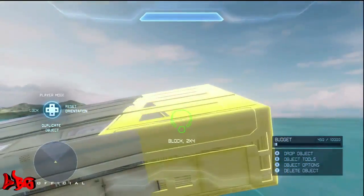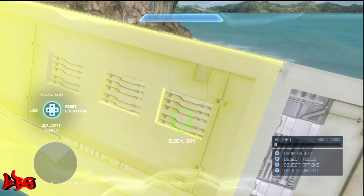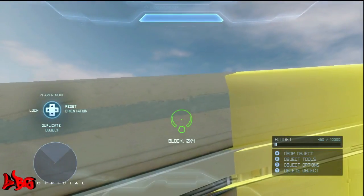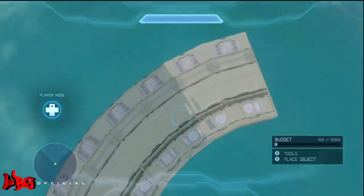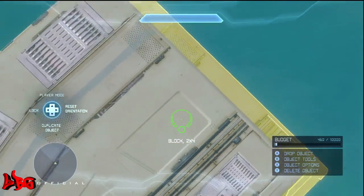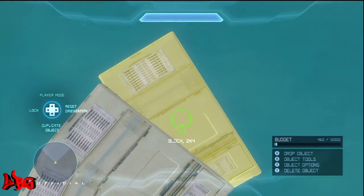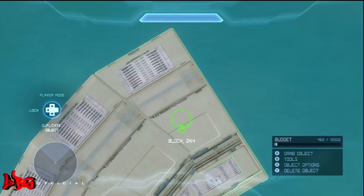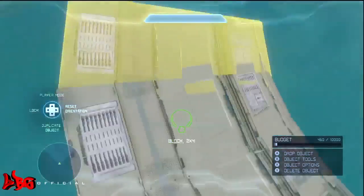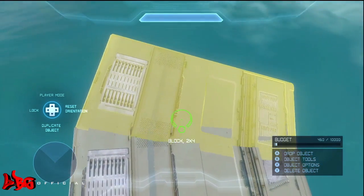Depending on how big a turn you want, you can adjust the amount you turn the object. I'm not really looking to make a really short turn so I'll keep it turning at about the same rate. You can see pieces sometimes turn a different color — whether lighter or even black — and that can be really annoying. That's something with Halo 4, but it happened in all the Forge games — in Halo 3 on Sandbox, color changes happened a lot, sometimes pieces would turn gold or black.